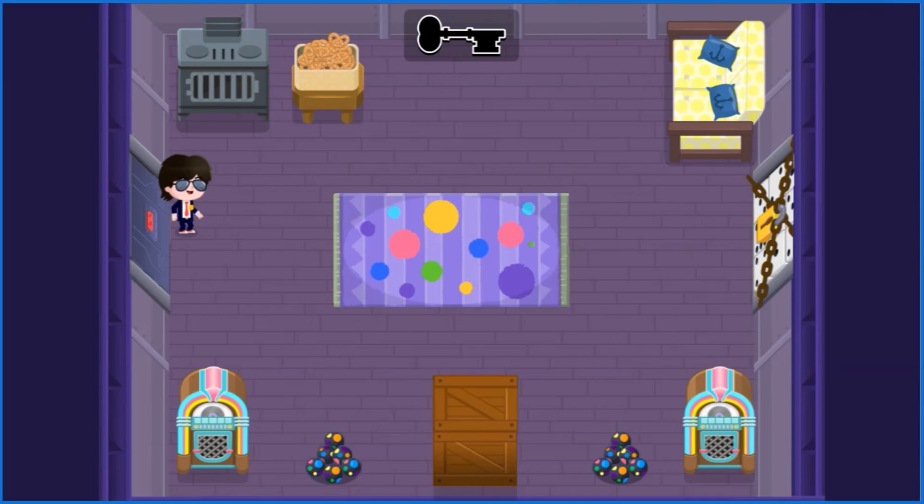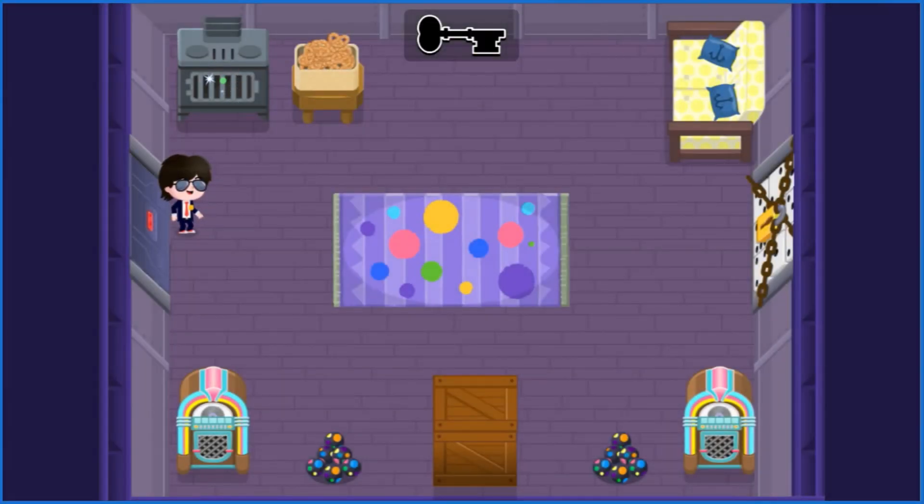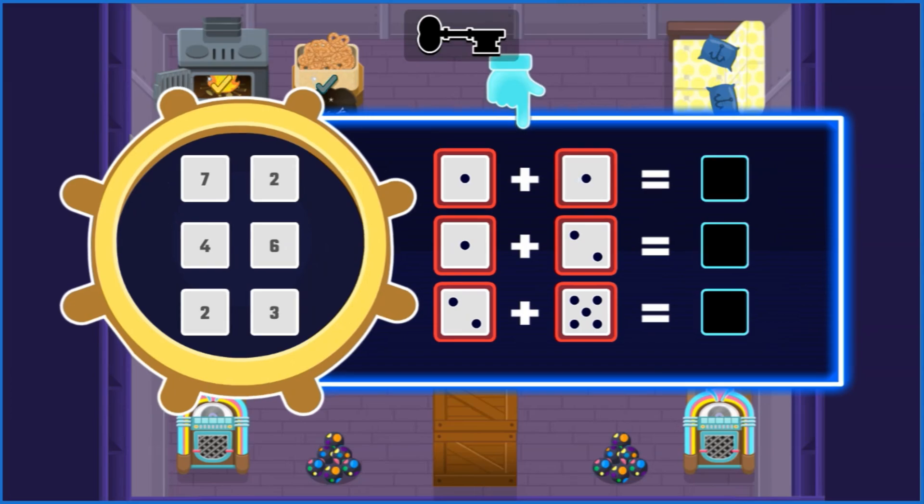Dottie built a whole door out of dice? What are the odds of that? Well, pretty good now that I think about it. Find the key, hidden in three pieces around the room. This is the plus symbol. It means you add the two numbers together. The answer is called the sum.